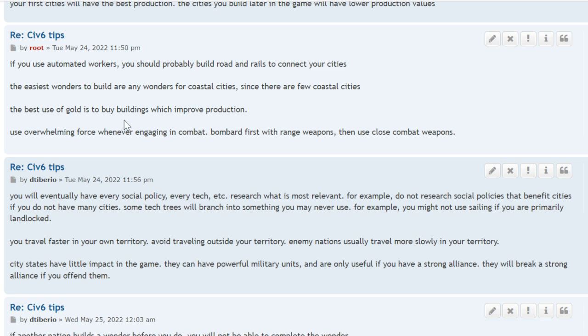The best use of gold is to buy buildings that improve production — or even better, buildings that produce more gold. Use overwhelming force whenever engaging in combat. Bombard first with ranged weapons, then use close combat. It's a no-brainer.